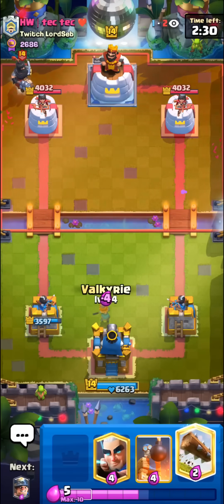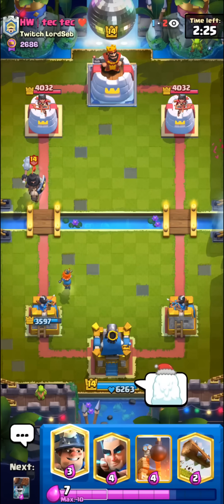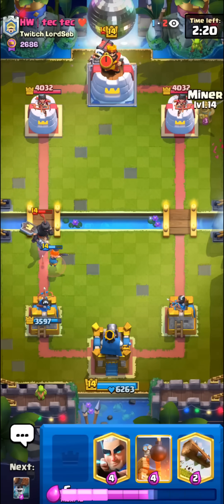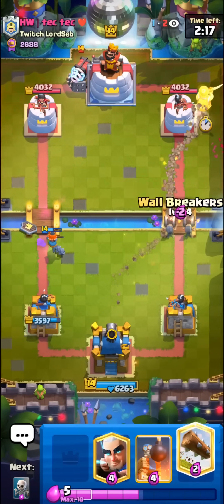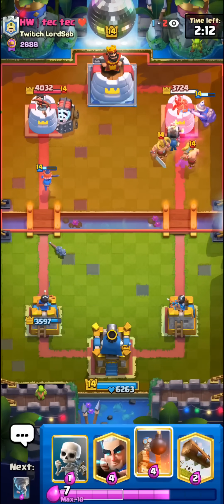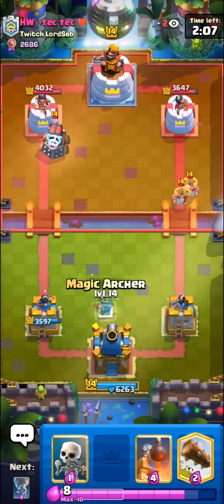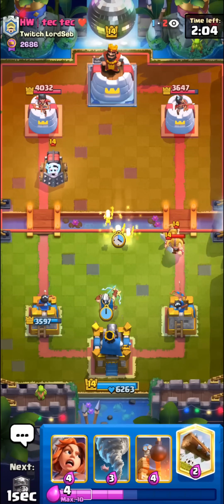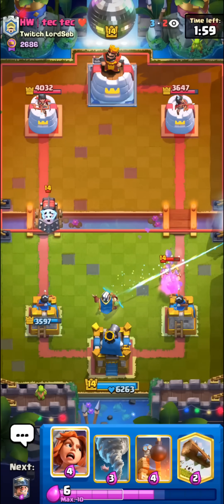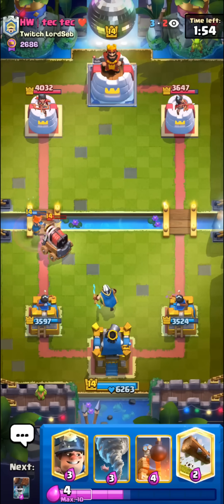Oh, this will be such a hard matchup. I beat the best Miner Wall Breakers player when I was playing Sparky for the first time. I'll go for the Miner Wall Breakers here, apply some good pressure, hopefully force out something — otherwise we're kind of dead right now. I'll take the E-Barbs. He'll have no elixir to support his Sparky now. We can just go with the Magic Archer in the middle, then Skellies up high. I have to Valkyrie for the Sparky — feels kind of bad, but we don't really have too many other options right now.